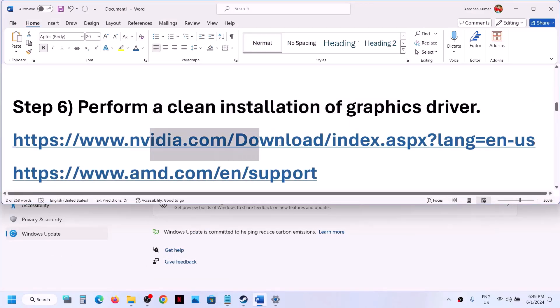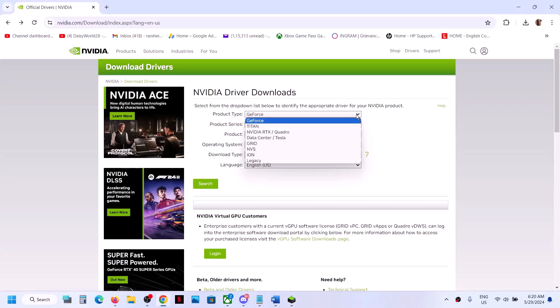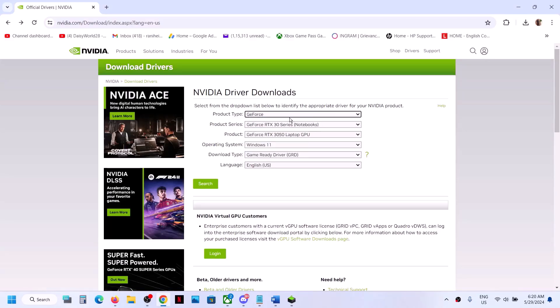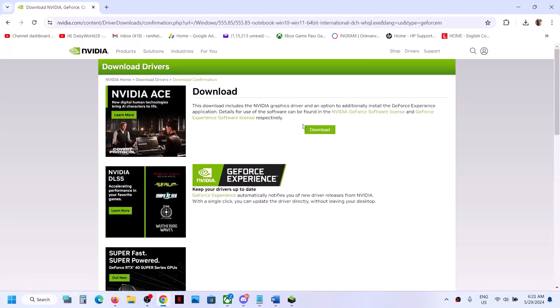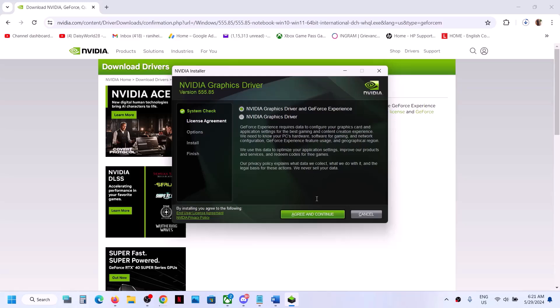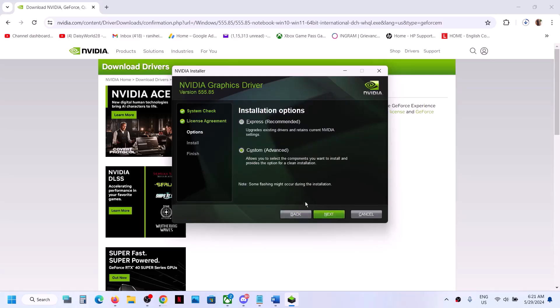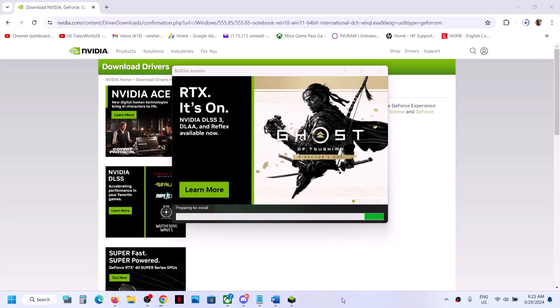The next step is to perform a clean installation of your graphics driver. If you have an Nvidia card go to the Nvidia website; if you have an AMD card go to the AMD website. Select your product type, series, and graphics card, and choose your Windows version, then click Search and Download. Run the exe, click Agree and Continue, select Custom, click Next, put a check on 'Perform a clean installation', click Next, let the installation complete, then restart your computer.